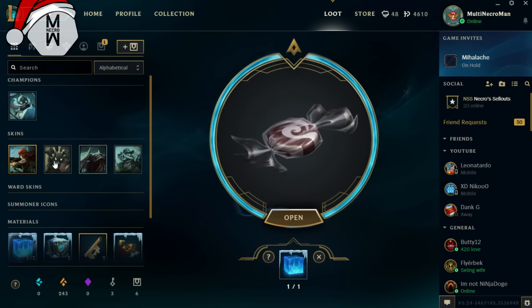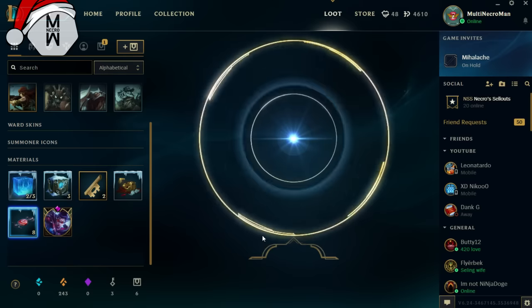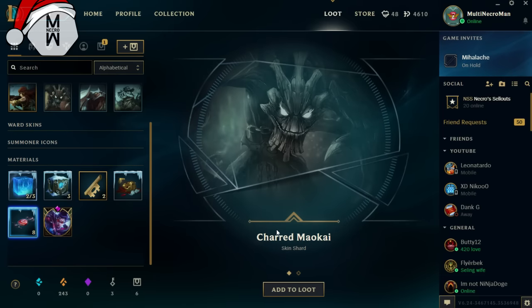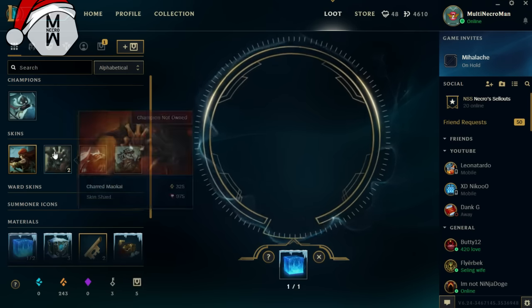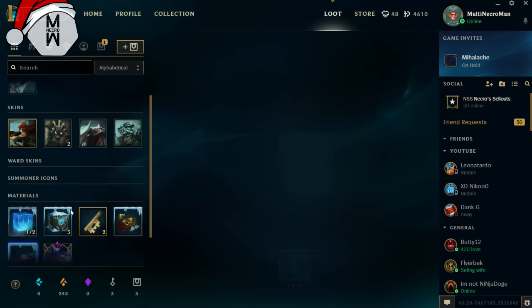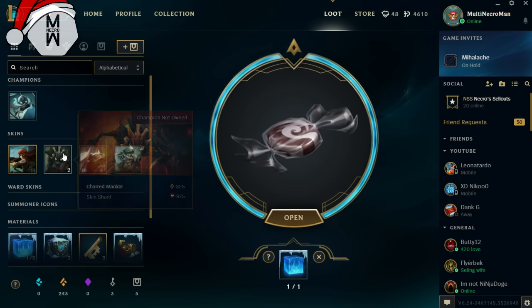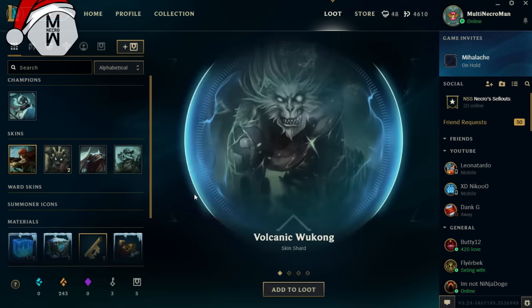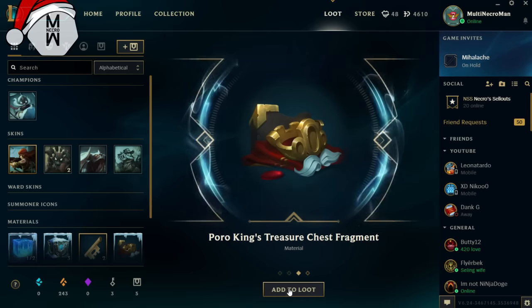Let's open one more normal one — we got Renegade, which is a bad skin. So pretty much we've got three bad skins. We got Corki again — yay. Let's open one more... same bullshit skin again and three Snowdown Sweets. Now I've got two of these Portal King Treasures and I didn't even want the first one. And then Volcanic Wukong — what the fuck!